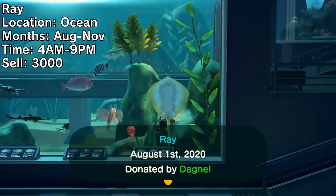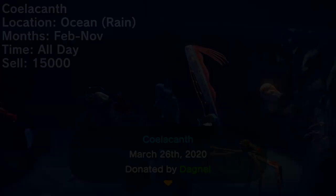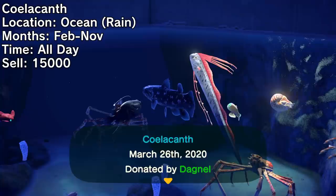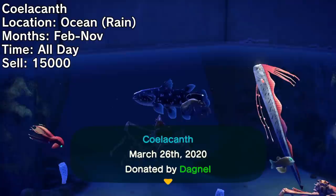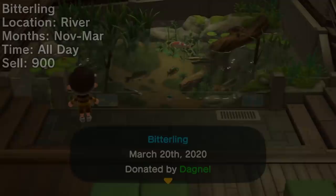Another fish leaving this month is the ray. It prefers warmer waters, so you won't see it again until August. Despite every source saying this is a year-round fish, it's actually not: November is the last month where it can rain on your island, and the coelacanth only spawns in rain, not snow. That's all for the fish leaving this month — now on to the ones arriving.